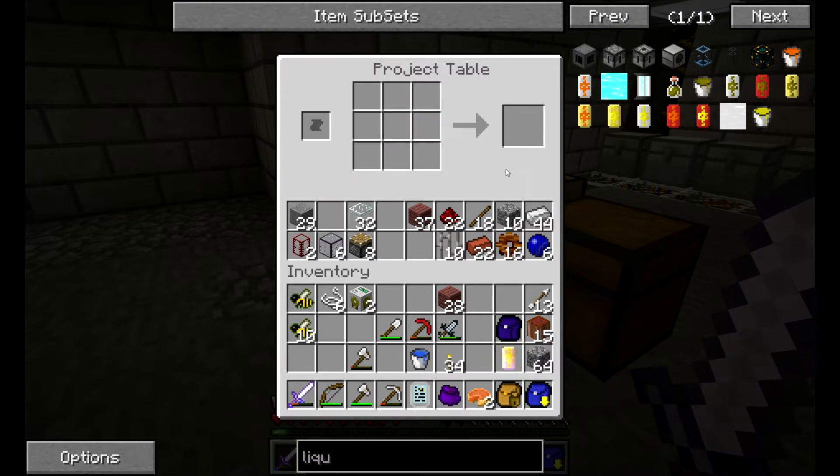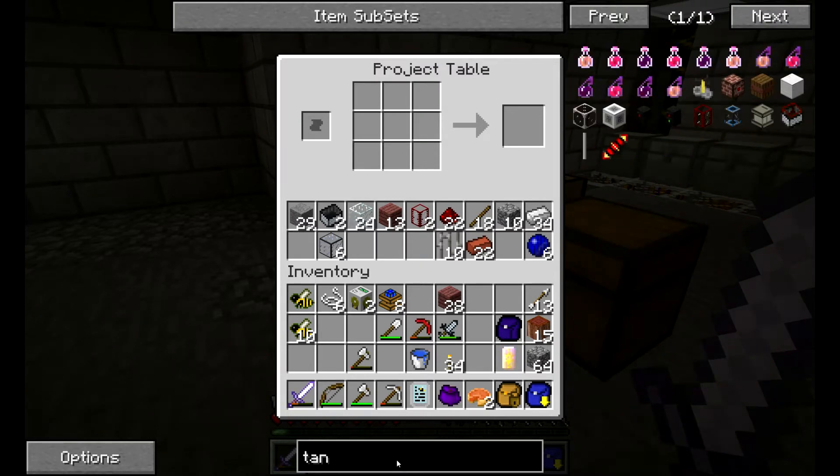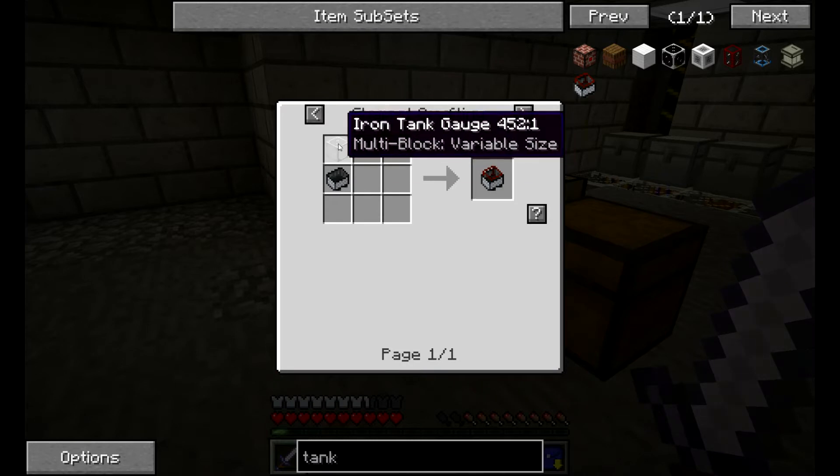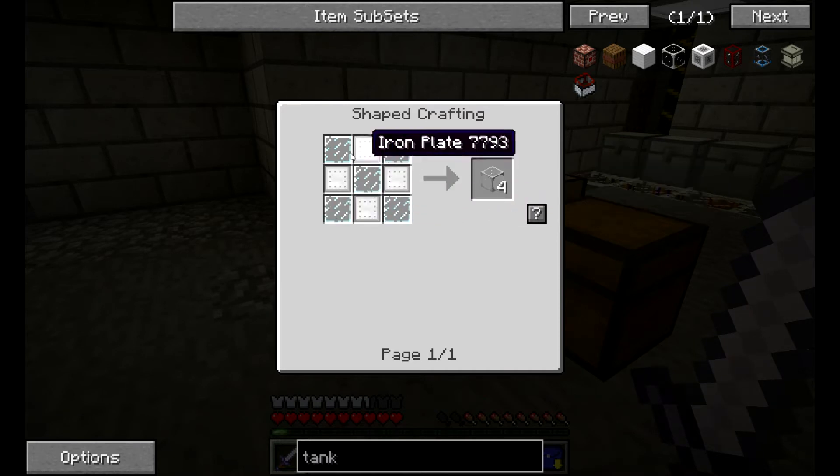I'm using two pumps because there are two oil wells — I could pump one at a time but let's go with that. I also want to use redstone engines to power the pumps. And we need carts to transport the oil. So the recipe for the tank cart has changed a bit — it uses the iron tank gauge from Railcraft itself instead of the Buildcraft tank. Well, that makes sense.